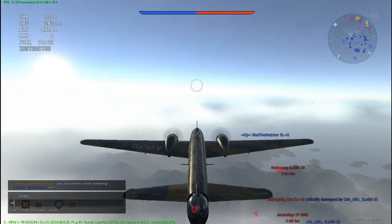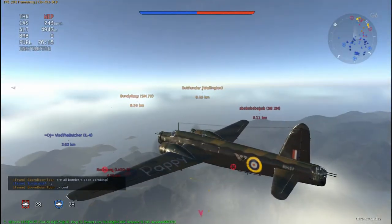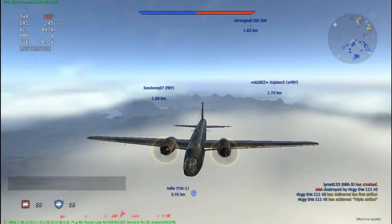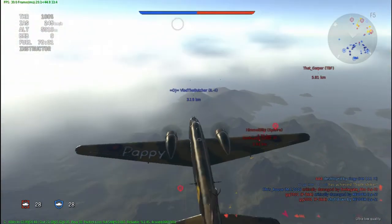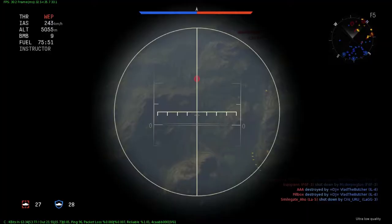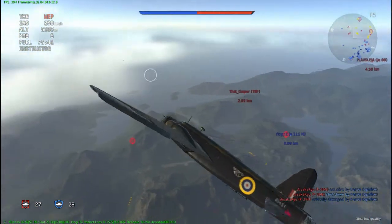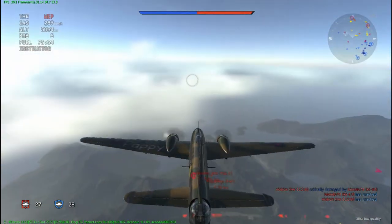Wherever anybody is attacking you, the most turrets you're going to be firing at once is three 7.7 millimeters - most of the time it's either two or even one at the side, which is about the same firepower as a biplane. The back gunner is easily taken out because he is basically separated from the plane in his own little cage. A lot of people in arcade will sit on your tail and shoot it, so you need to put a lot of vitality into your gunners.